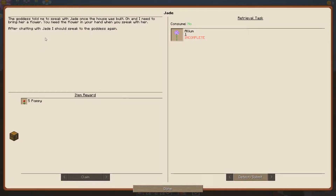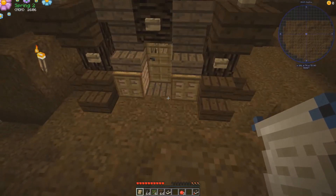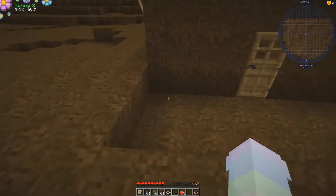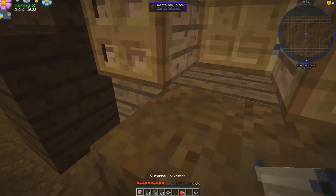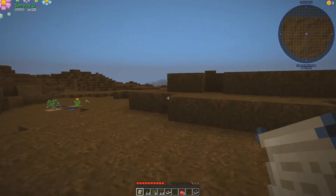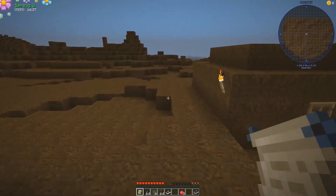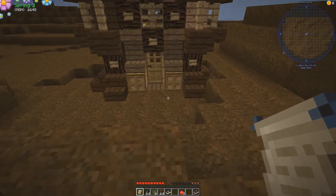The goddess told me to speak with Jade once the house was built. So let's read that in a sec. Maybe I should build it so that all of the houses look like a little bit of a village. Maybe I should have it start over here, a little bit more. I don't know where, because I want to have my house... Okay, let's have this side be my stuff — so you can be the first one into town.